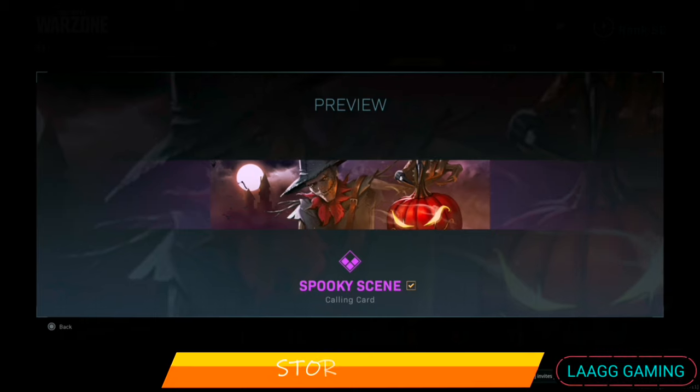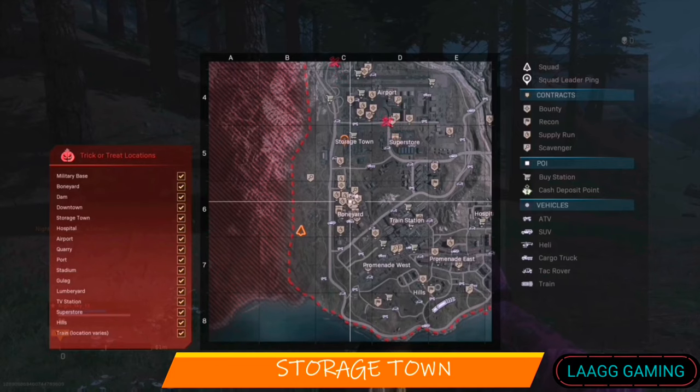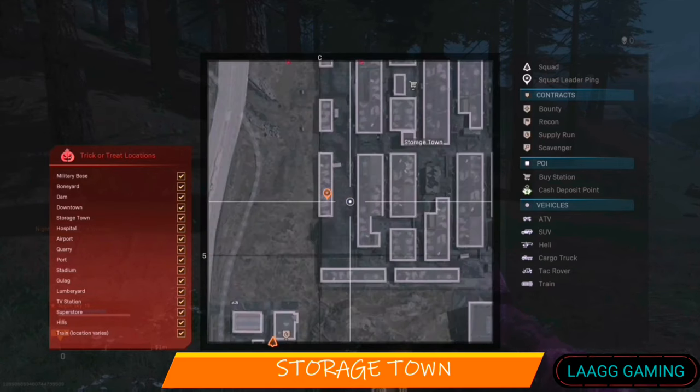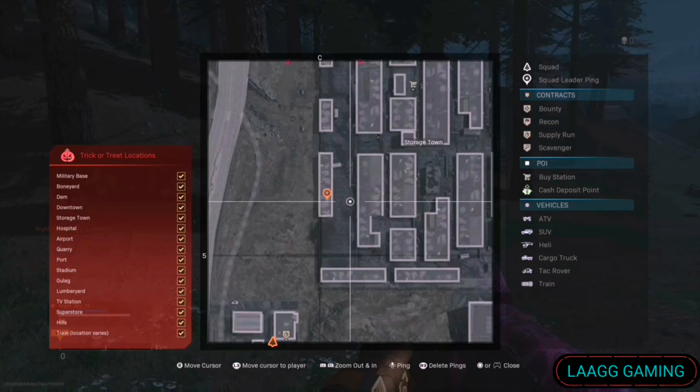Our first Halloween loot is the Spooky Scene Calling Card and this can be found in Strogetown. The most common spawn for this loot is on the bottom left side of the map in the last unit.